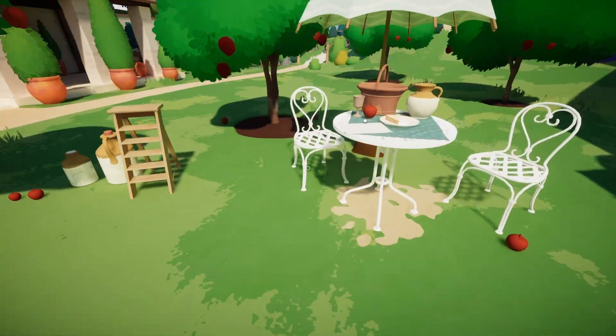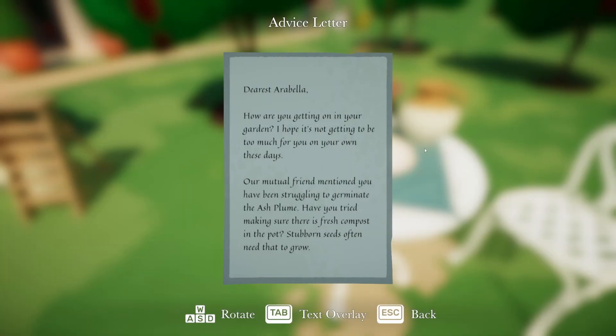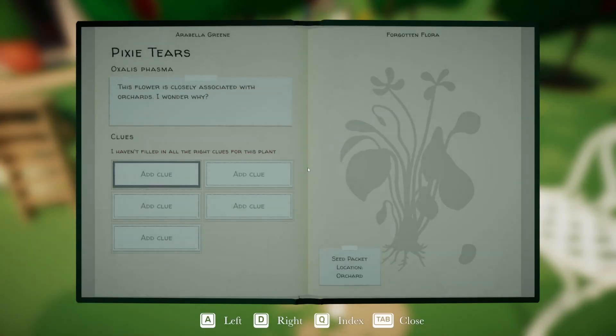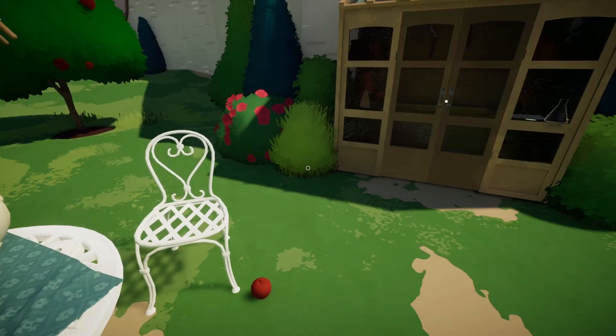Let's check this bench over here. "How are you getting on with your garden? Hope it's not getting too much for you. A mutual fan mentioned you've been struggling to germinate the Ash Plume — you may have had some advice. Have you tried making sure there's fresh compost in the pot? Stubborn seeds often need that to grow. I'll visit you sometime." So that's for the Ash Plume, which isn't either of these two plants. Noted.